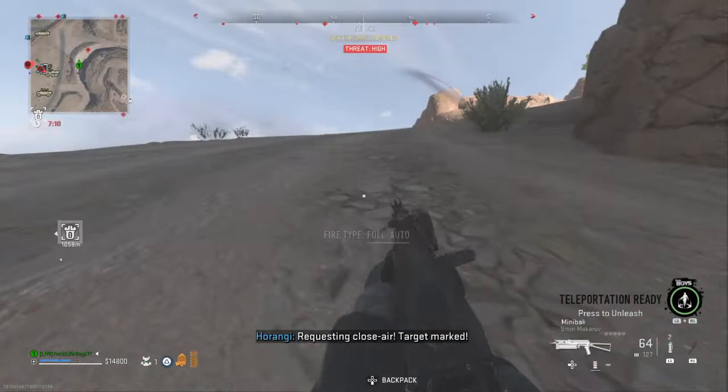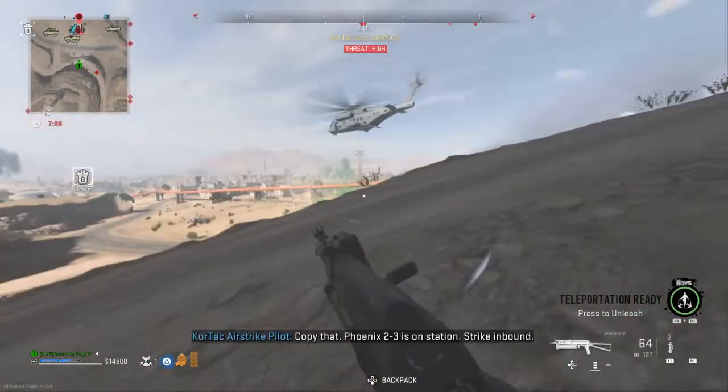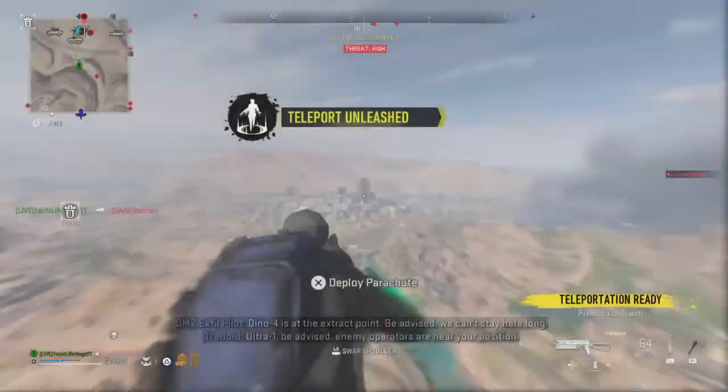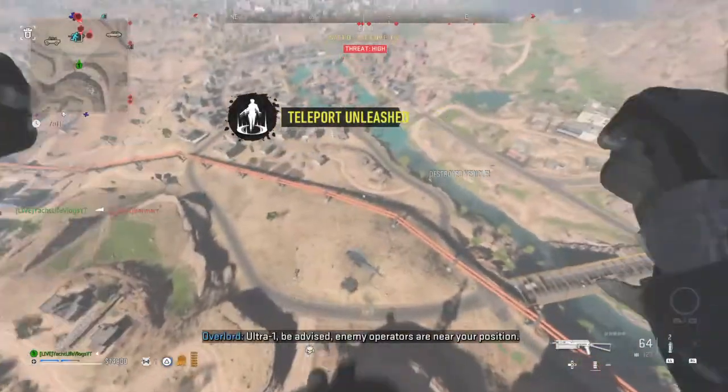Requesting crosshair. Target's marked. Copy that, Phoenix 2-3 is on station. Track inbound. Dino 4 is at the extract point, be advised. Requested mission for one, be advised, enemy operators are near your position.